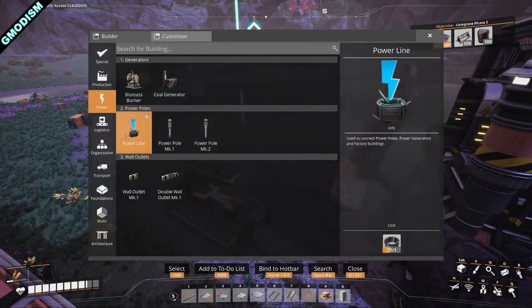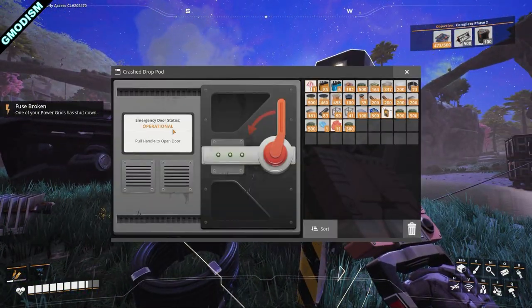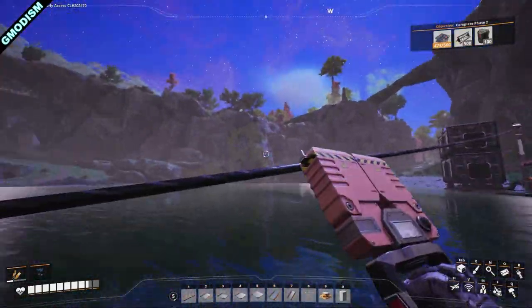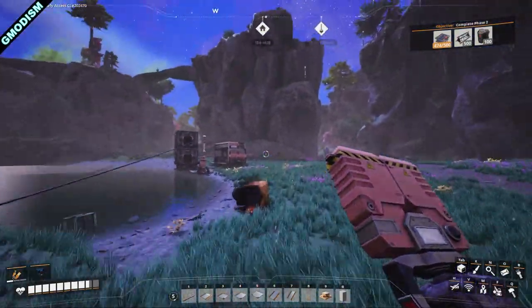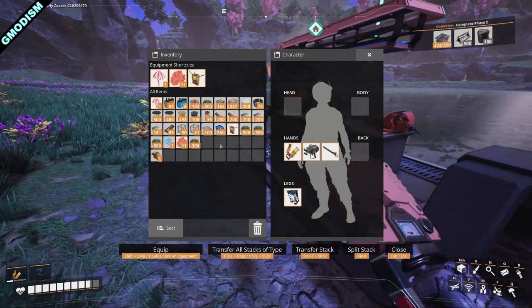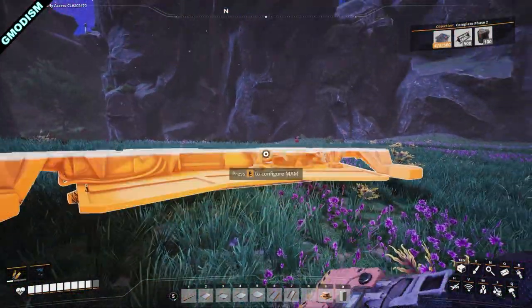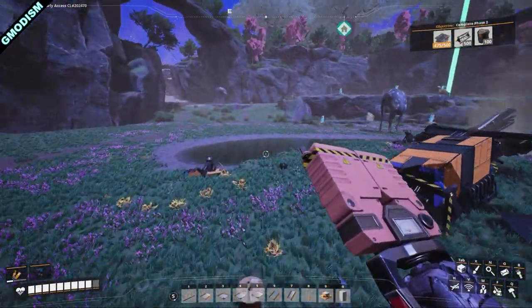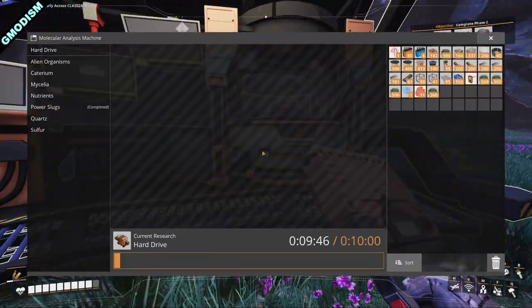Before we start building the coal power plant, let me show you this detail. If we still have power — yes we do — this is a drop pod, and it required some electricity to open. Basically, input whatever it needs, whether components or power, and you can get the hard drive. We can then research the hard drive — it takes 10 minutes — and get an alternate recipe. If you're watching these tutorials out of order: go to hard drives, scan it, and you can get an alternate recipe like cast screws.